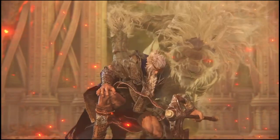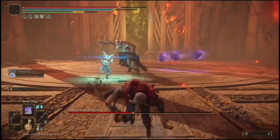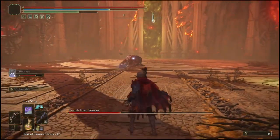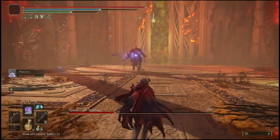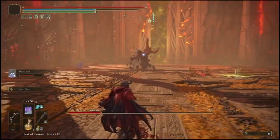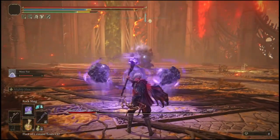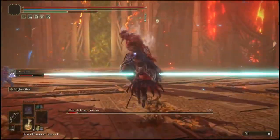As you guys can see, once you have trickled down his health all the way, it will trigger phase two. Once you're in phase two, what you're going to do is summon your mimic and make sure you have a staff with the Rock Sling spell on it, like I do right now. You're going to give your mimic the staff as well, or you can give your mimic a sword — it's up to you. My mimic has a sword, a staff, and a crossbow.